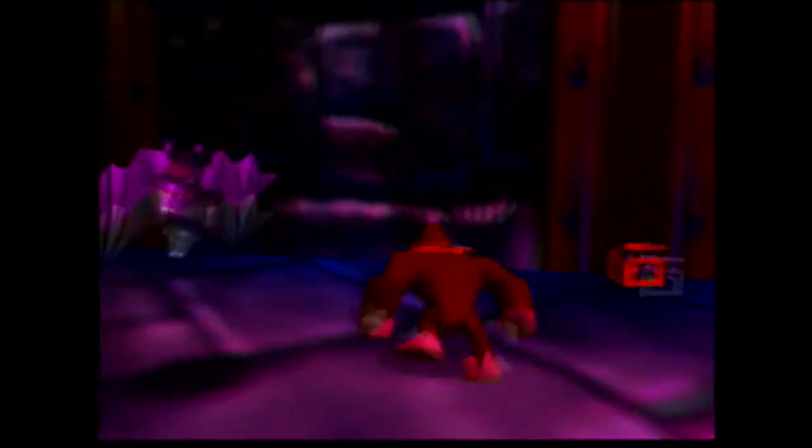Hello everybody, it's Vertical Sandwich. We're playing Donkey Kong 64. I'm not messing with these guys with homing ammo and stuff — I know that's what they want you to do. But you can insta-kill them with your weapon. Why would you do anything else?